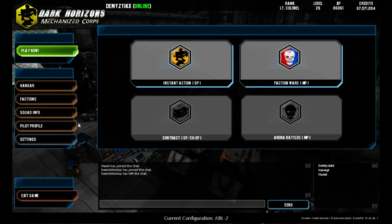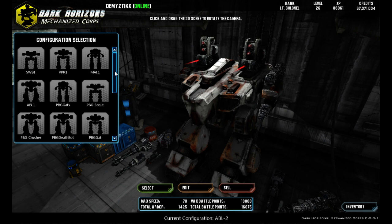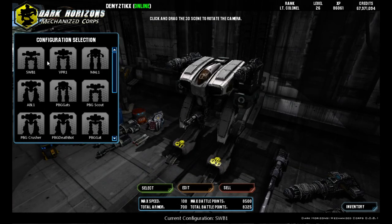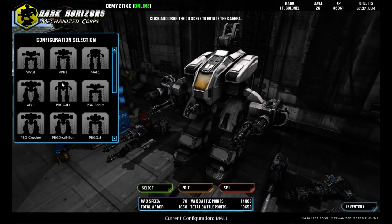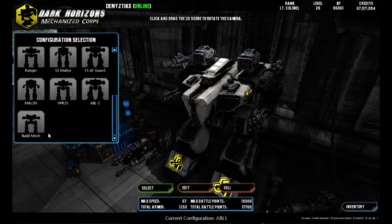To get there, simply click Hangar on the main menu and it'll bring up this screen. If you're new to the hangar, you'll only have the first four mechs ready to go, which is the Switchblade 1, the Viper 1, the Malice 1, and the Abolisher 1. You'll also have a Build Mech button, which you can use to build up to 25 additional mechs over the four starter mechs.